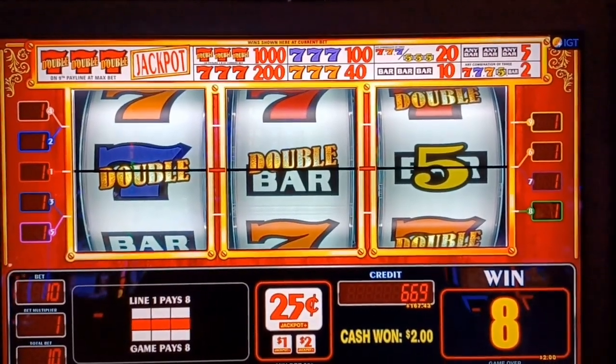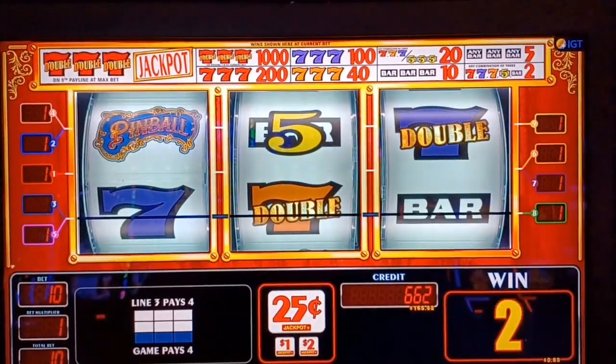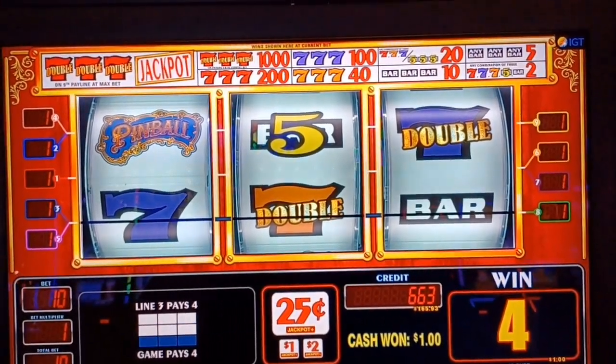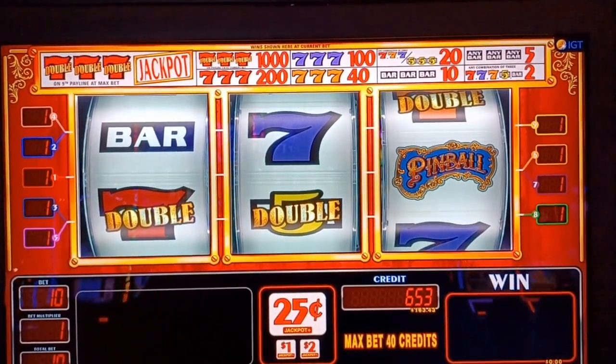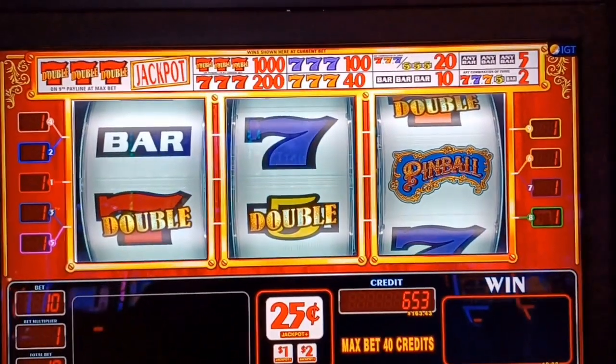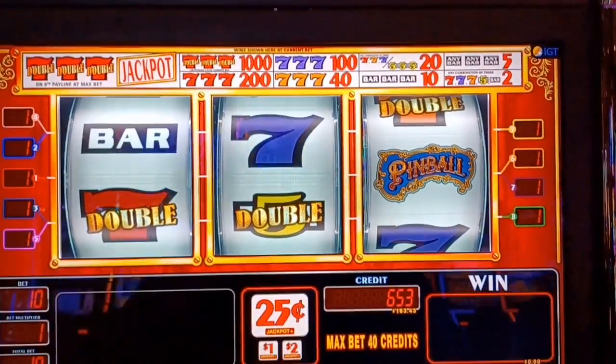Okay, that's not too bad, we got two dollars back. Come on. This is our fourth spin. Nope - we got the Pinball symbol but we didn't get anything with it. Wait, we're playing one line! All right, let's do one more.